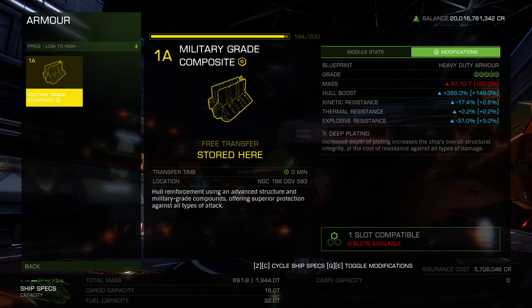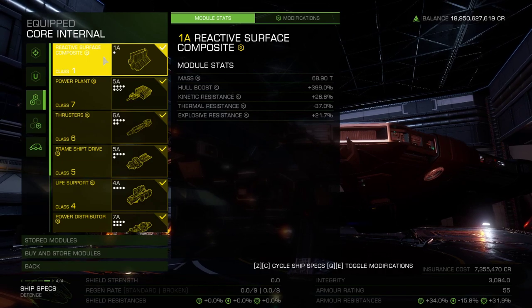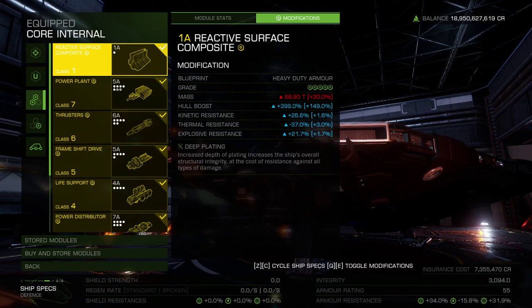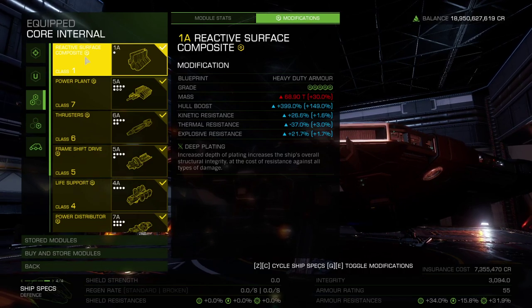However, if we can use any resistance boost within the Maelstroms that armor engineering can offer, and pretty much doubling your rebuy cost is not a factor because war is money, we want some explosive resistance on our ship in case we're hit by a caustic generator. They seem to deal explosive damage on impact and can damage external modules, so I've gone with reactive surface composite armor with grade 5 heavy duty engineering and deep plating experimental. Max out your heavy duty armor for the needed raw hull points, and deep plating adds even more hull, bringing the total boost to plus 400% with plus 21.7% explosive resistance. The extra bit of survivability offered by reactive surface composites will increase your rebuy to over 7 million, so go ahead and choose military composites if you're on a budget.